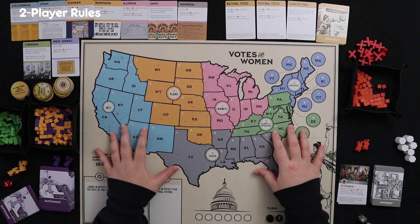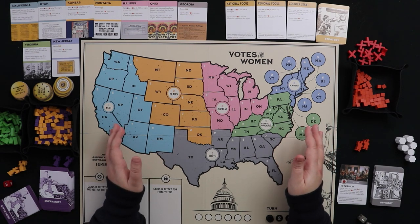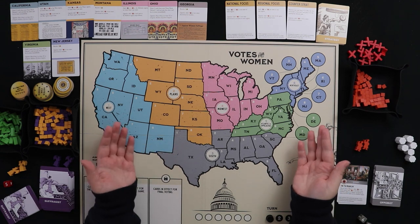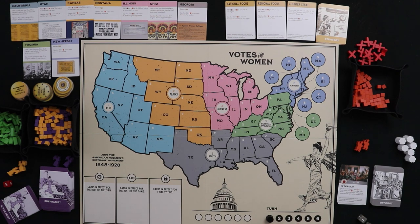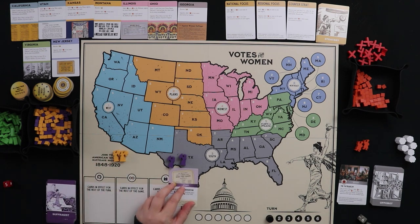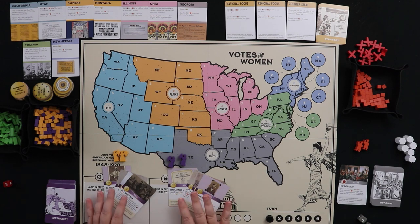Before sample gameplay, let's discuss one game variant. If two people want to play against the Oppo Bot with nobody playing opposition, split the suffragists by color — one person takes purple campaigners, one takes yellow. The purple player gets the start card; the yellow player draws a random early card. During planning, each player draws three cards for a hand of four. Purple plays rounds one, three, and five; gold plays rounds two, four, and six.